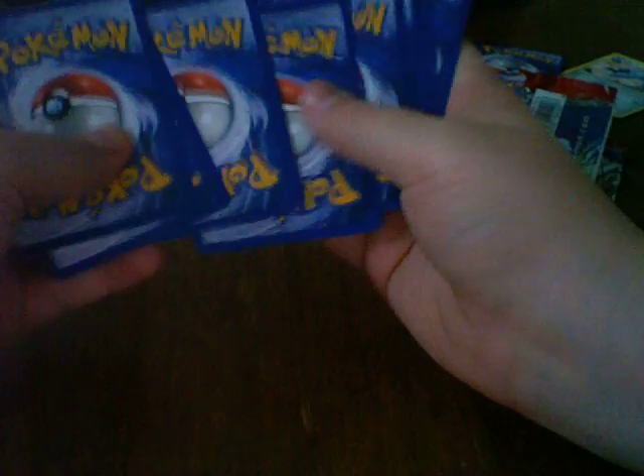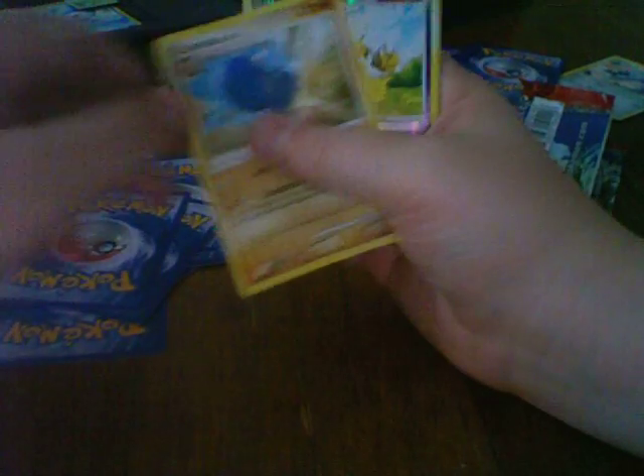I've got Mysterious Treasures, which I've actually never opened a pack from this set. I never was that big a fan of it. It has Magmar and Electivire Level X, but I don't need either of those. We got Aipom, Magby, Abra, Cricketune, Spheal, Tropius, Unown, Cranidos, Alakazam, and Mr. Mime. He actually is not that great.